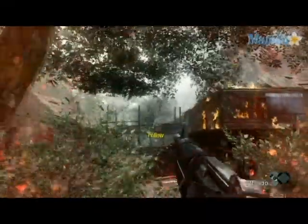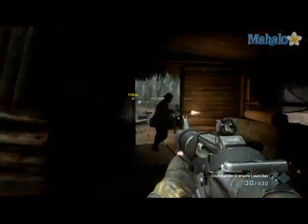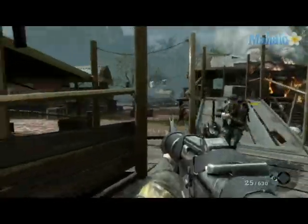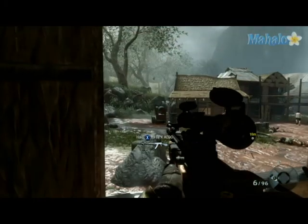Get down. Hit that guy's roof. Drop him. Let's go, Mason. On me. Got one on the roof. Enemy down, area clear. Mason, get in position. Spider hole, dead ahead. Get a knee in that spider hole. Eyes left, Mason. Take those bastards out.